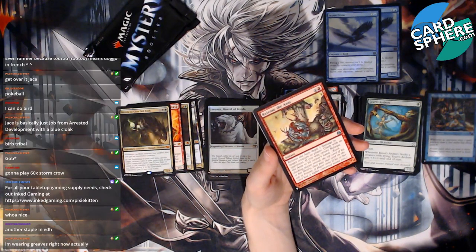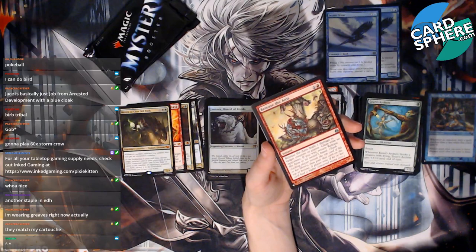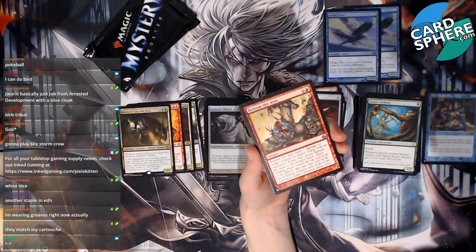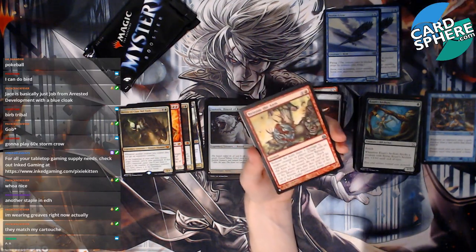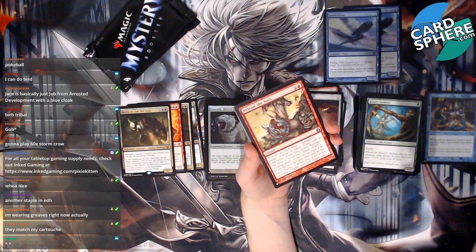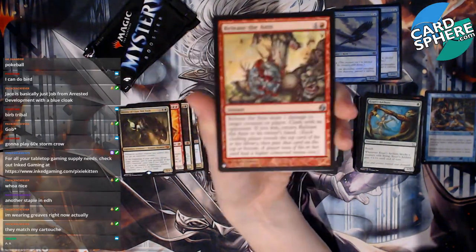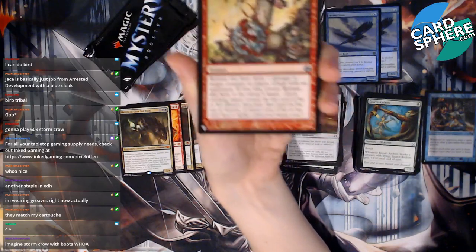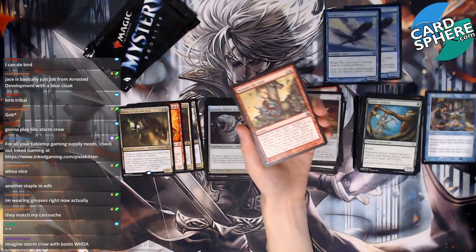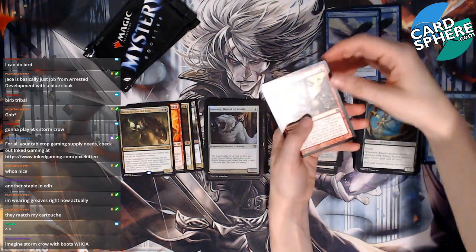Release the Ants — this is weird! Instant: deals one damage to target creature or player, clash with an opponent. If you win, return Release the Ants to its owner's hand. Each clashing player reveals the top card of their library and puts it on top or bottom — a player wins if their card had a higher converted mana cost. What?! That is so weird! And this art is creepy too. Storm Crow with boots — oh my gosh, it's OP!